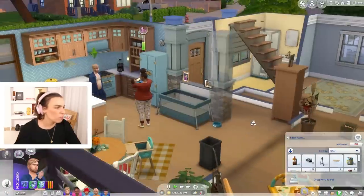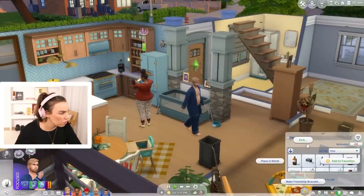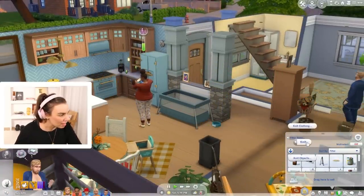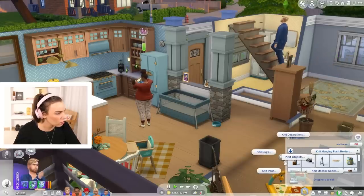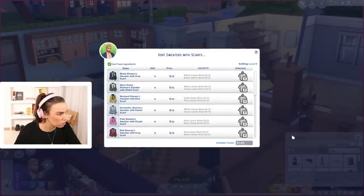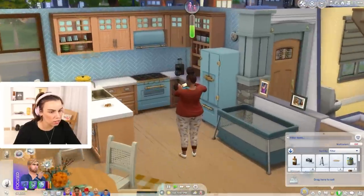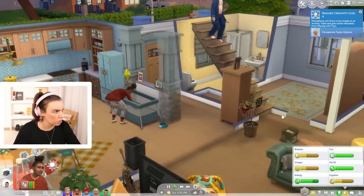We should start knitting again! Why don't we knit something? Oh, we can make a friendship bracelet — that's cute! What's the most expensive thing we could sell? Oh, we can knit a sweater or a scarf — how cute! Let's do one of these. Okay, now let's finally put Clover to sleep.